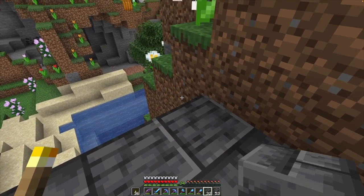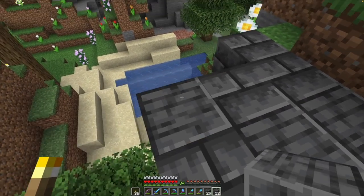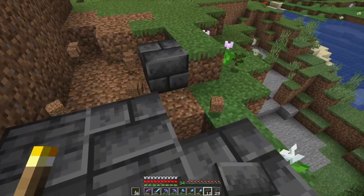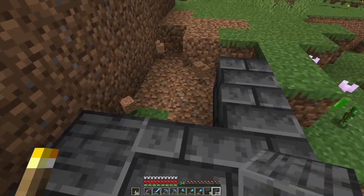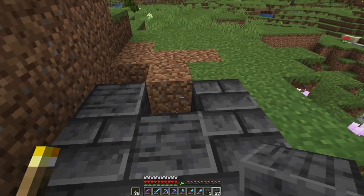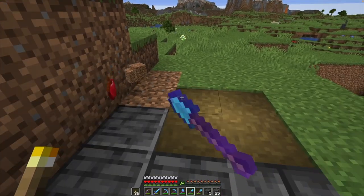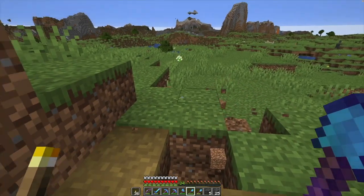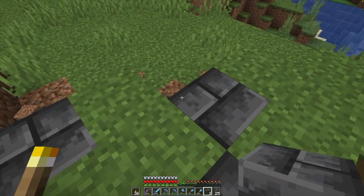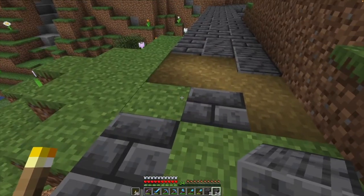We're going to build around this little hill, on the other side of which is a mini flower biome — well, you can see there are flowers around here. We've jumped ahead and made it across the other part of the gully. Here we're going to have a mix of path blocks and a little deep slate as we come right up to where we're going to build our little structure.